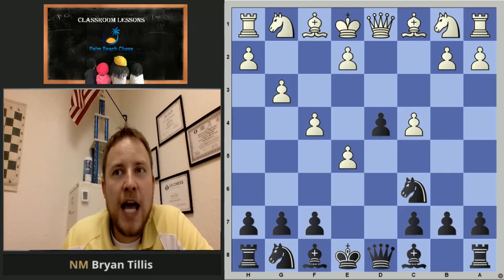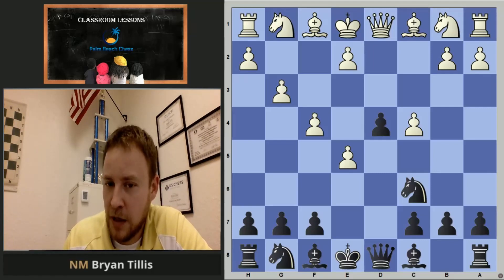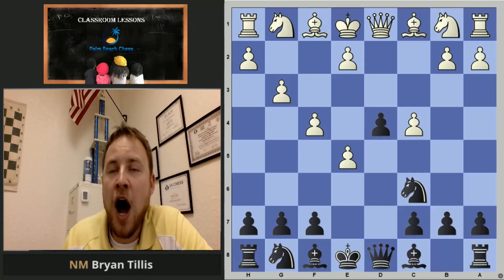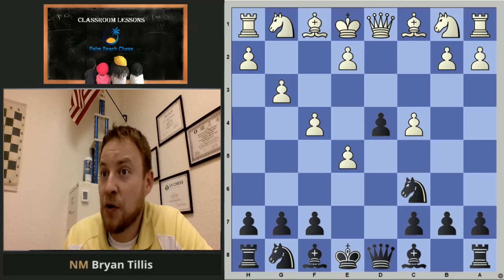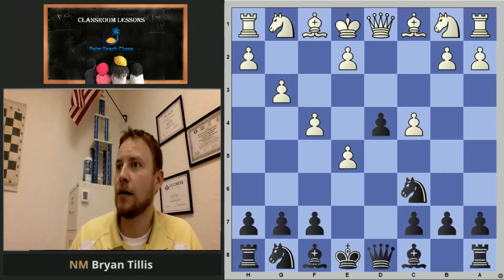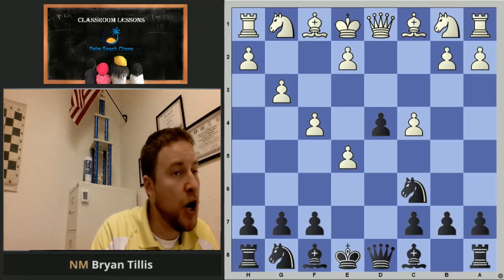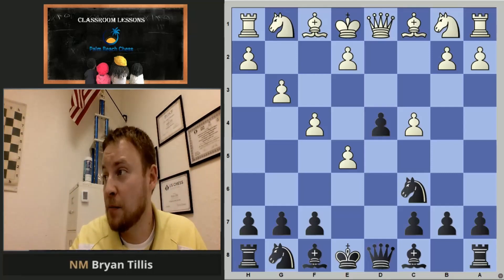By move five, white has only made pawn moves. In good openings, it's typically two, maybe three pawn moves maximum, with the rest being piece moves and castling. White is really wasting time here. Remember the interplay of advantages — this is a waste of time. It's like why we say never bring your queen out early: when she's attacked she has to move, and you waste time.